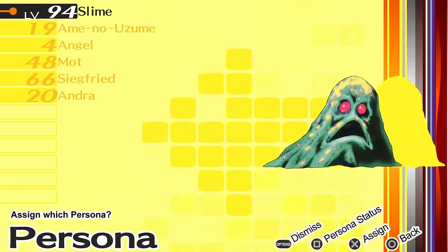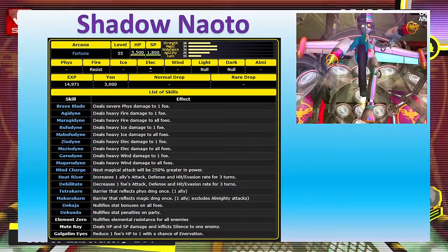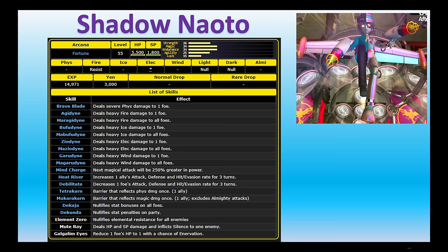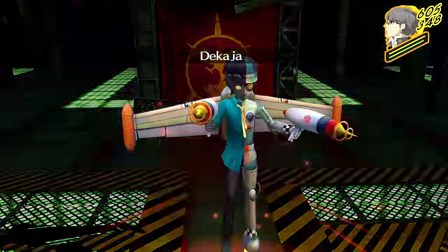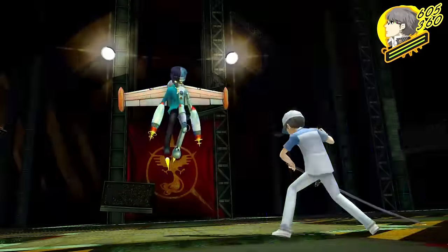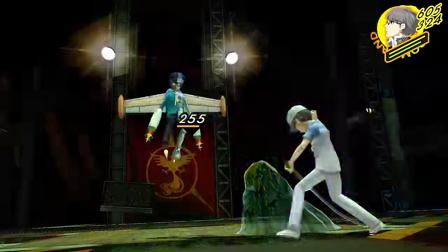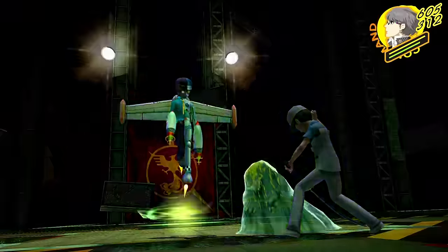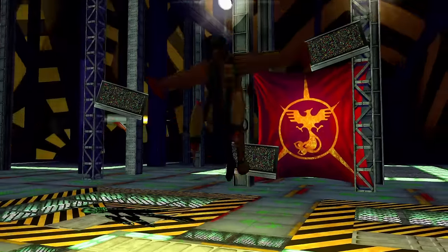Shadow Naoto has mostly mediocre skills with her only decent move being Galgalim Eyes, which lowers the target's HP to 1 and inflicts Enervation. Our first attempt goes well until we get hit by Galgalim Eyes, fail to summon our persona, then die to a Mute Rate. Second try, things look much better — Rise keeps buffing us so Naoto waits turns, dispelling buffs with Dekaja. We use items to heal up every time we get hit with Galgalim. After only 7 minutes, Naoto falls. Overall this dungeon only took about half an hour.